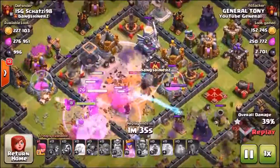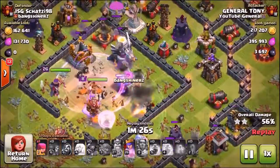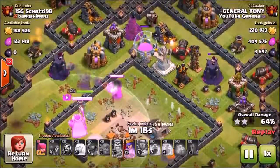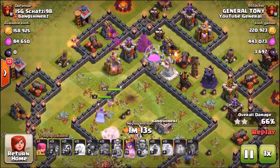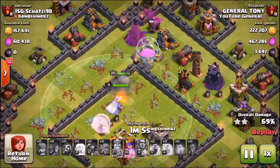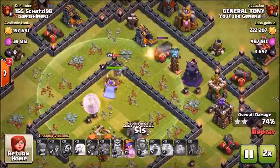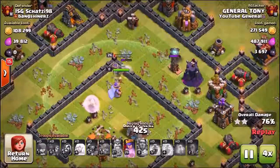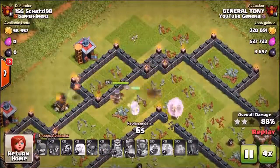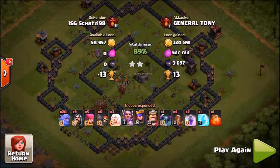We had to use the freeze spell really early because the single target inferno tower locked onto my king and unfortunately loads of my bowlers got damaged. We used the freeze spell on the single target inferno tower instead of the multi-target inferno tower. But we still came really close — I think we got something like 90%, which is pretty insane for a Town Hall 11 with nothing in the clan castle. We're just trying to get as much loot as possible, not necessarily going for 3 stars. The queen is going to take out that wizard tower, the cannon, that gold collector — she just clutched her health there. Unfortunately we did run out of time at 89%, but check that loot.